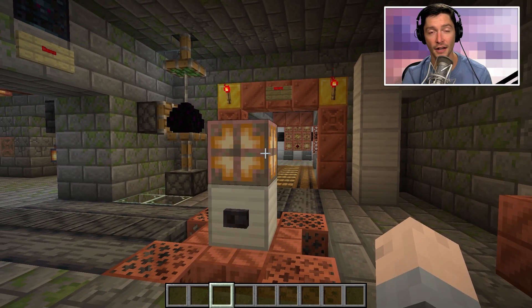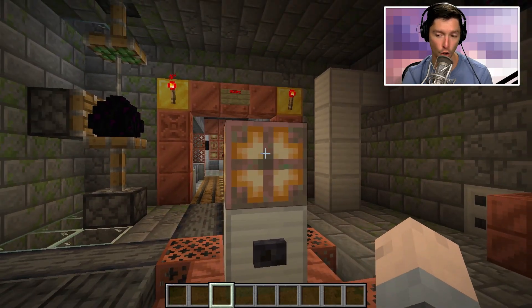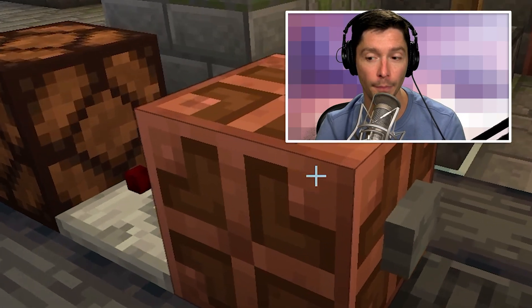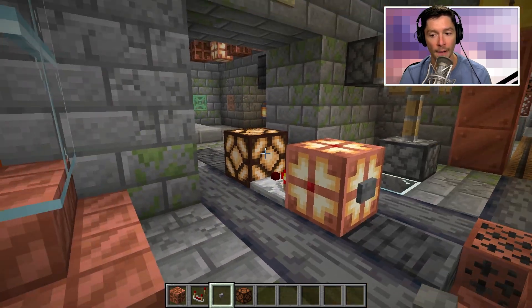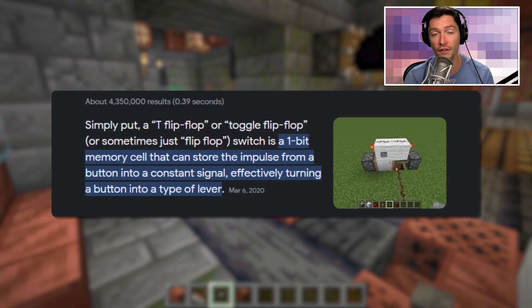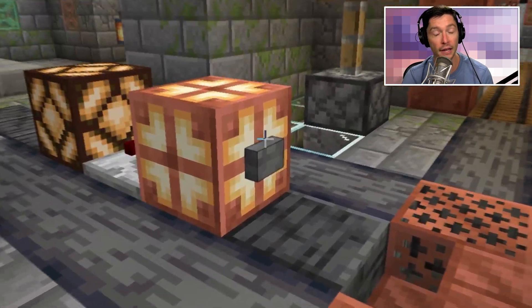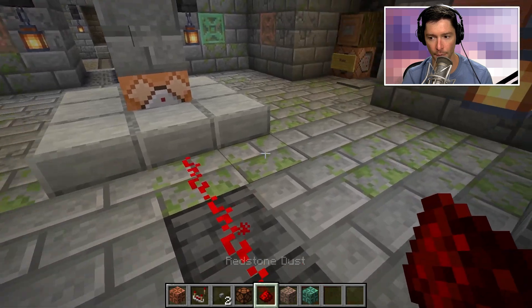This has insane potential for redstone circuitry. The copper bulb can toggle other things with a comparator — if you take a comparator and take the output of the copper bulb, it now works just like a toggle. This is called a T flip-flop, which has existed in redstone circuitry for a very long time, but the copper bulb makes it easy. This allows you to basically use a button as a lever.